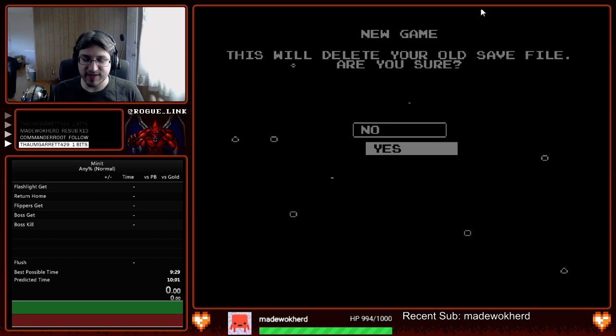One thing I want to preface the run with is this is a very quick run. You're going to see me dying a lot and resetting. That actually happens when I push the C button — it takes me back to my previous checkpoint, and it happens a lot and often.